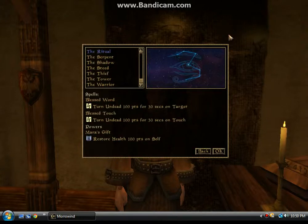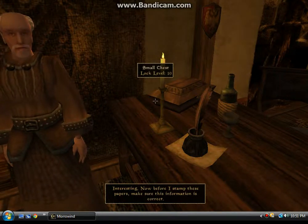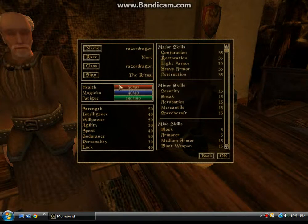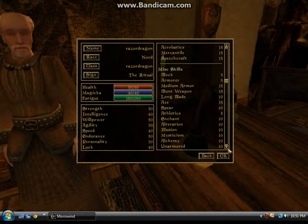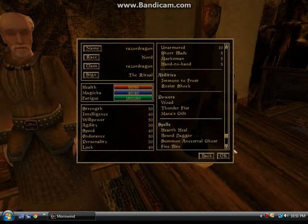Hey guys, I found what I'm going to pick. I'm going to pick the Ritual so I can make undead things rise, and I can also restore 100 points of health on myself when I'm injured, but that's only per day. The information is correct. I'm a Nord, I'm a Razor Dragon, and the Ritual — pretty good. I like my misc skills — those are all my unpicked skills that I need to level up.